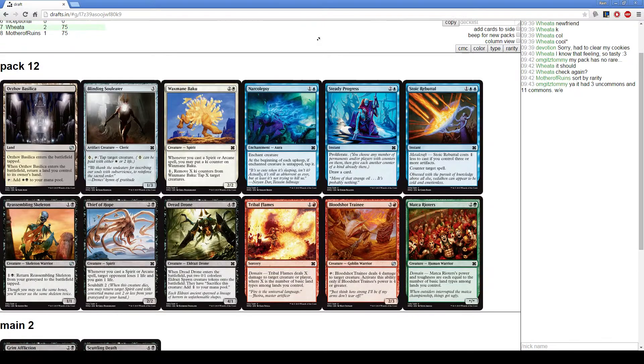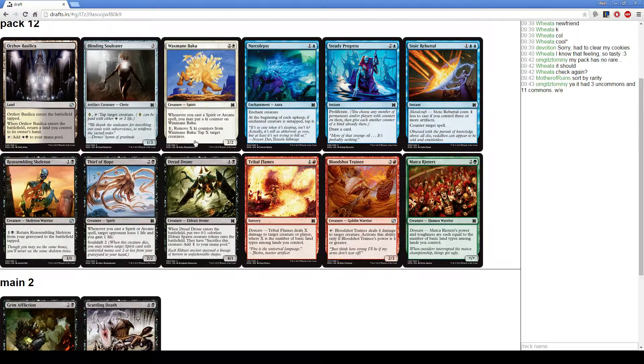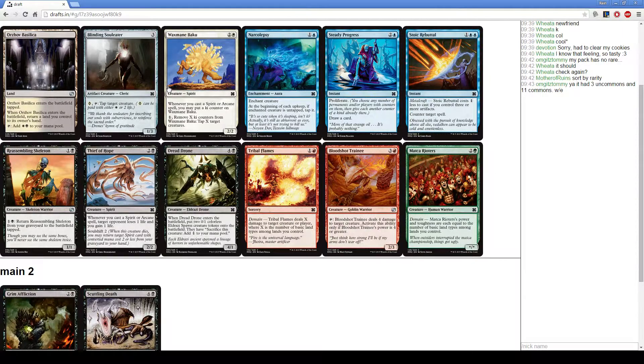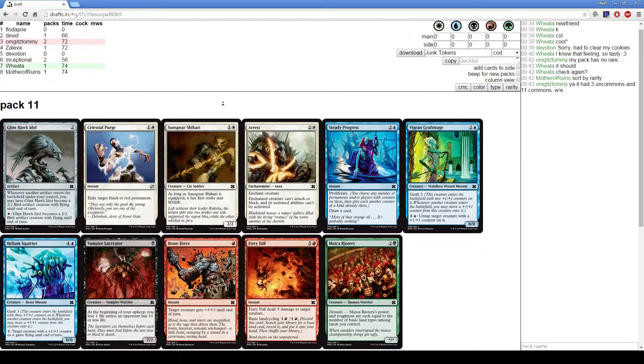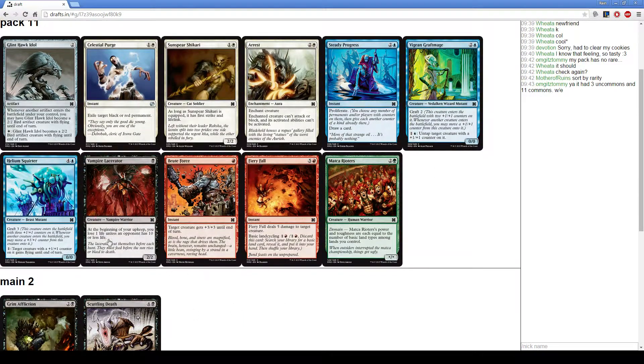Here we can take a Waxmane Baku or a Basilica. I think Basilica is slightly better than Blinding Souleater, though that's a really good card as well. Thief of Hope is also really good, but I think we'll take the Basilica — it's just pretty irreplaceable. Really good card advantage. Maybe one of these spirits makes it around or the Souleater. Here we can take a Arrest; it's better than Lacerator and Celestial Purge.